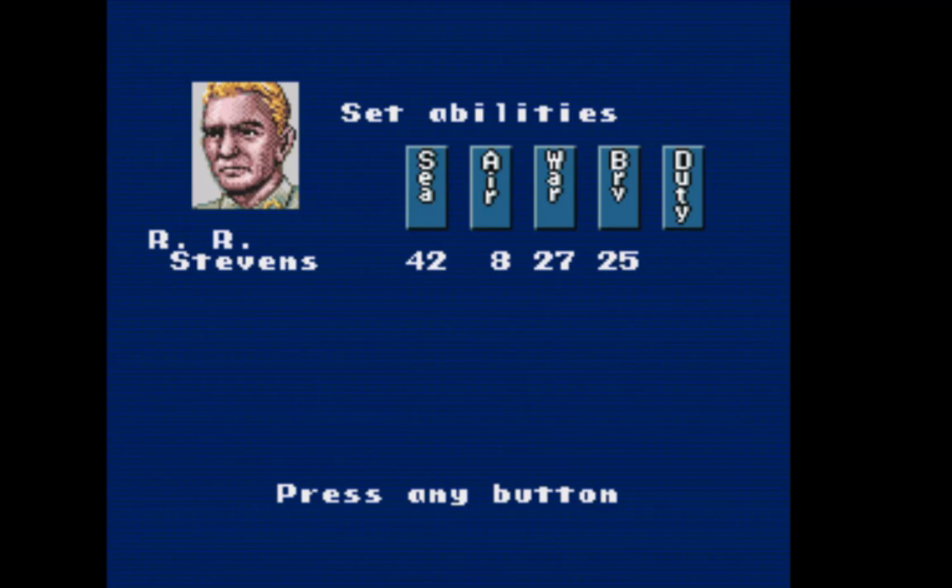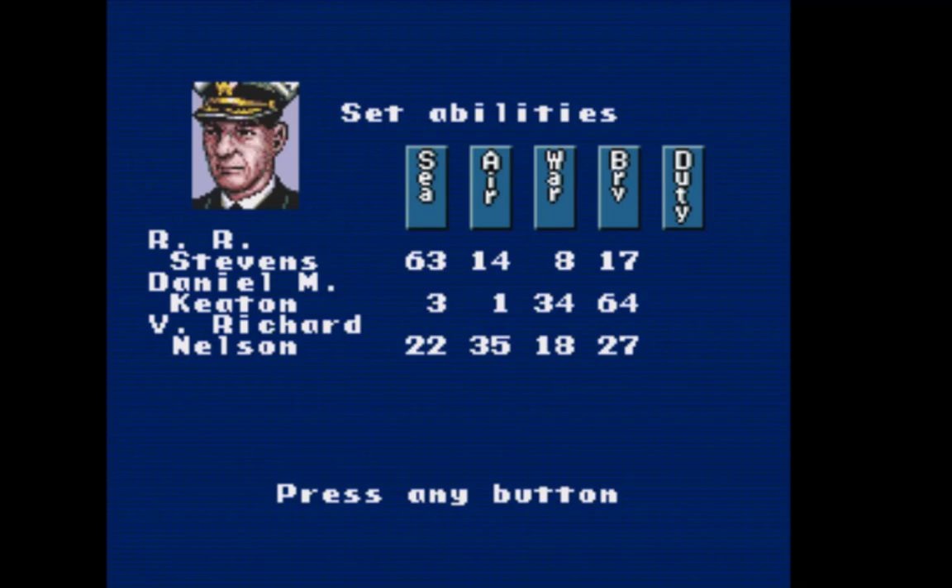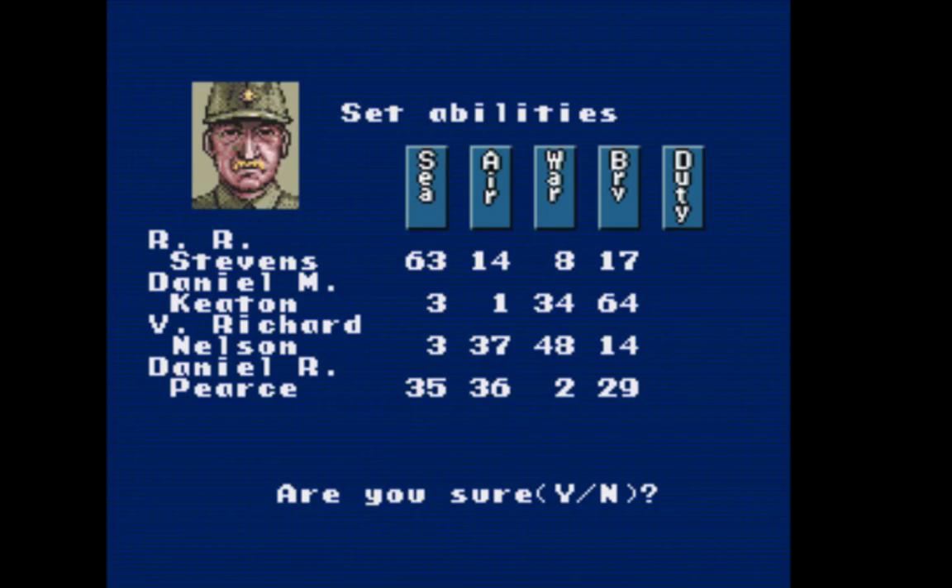This is the abilities screen for all your officers. Sea is how well they do ship-to-ship on the water. Air is how well they do when they've got airplanes. War, as far as I've seen, is how well they do when they meet with the army in negotiations. And bravery has to do with controlling your ships and making sure they go where you want. It's nice to have one guy high in sea, one high in air, one high in war.